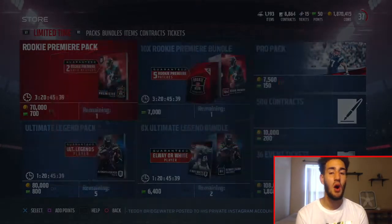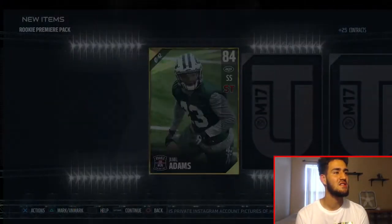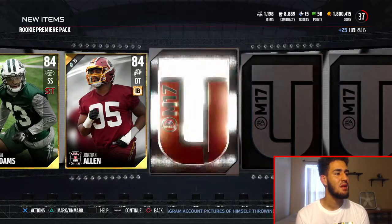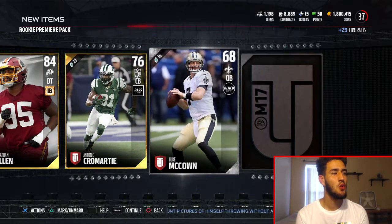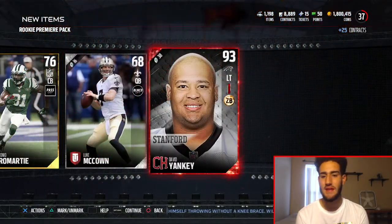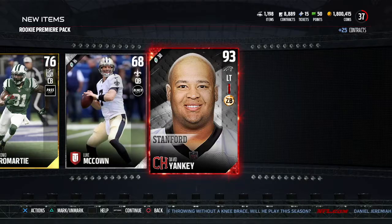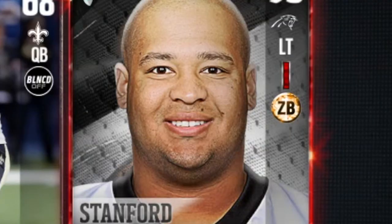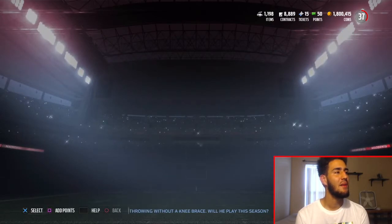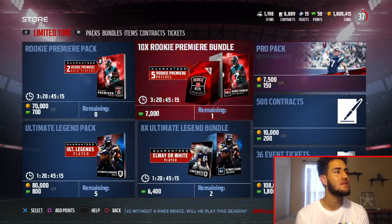On to the last pack that we can open — hopefully we get a 99 right here, like that would clutch it out. Jamal Adams, Jonathan Allen, Antonio Camardi, and last but not least — come on, 99 overall pull! We get the creepy face — just stare at him. That's creepy. But that is all the packs from the rookie packs that I can open.